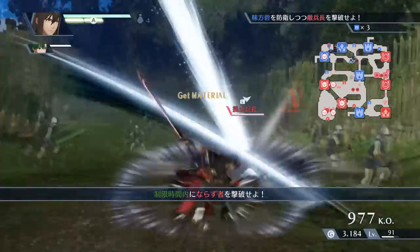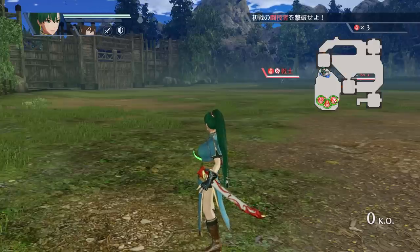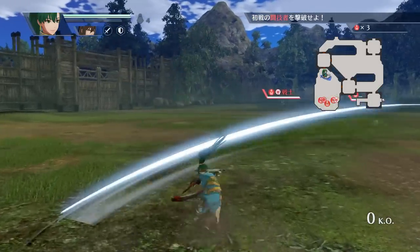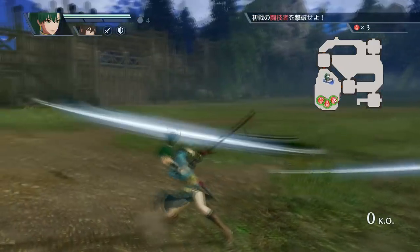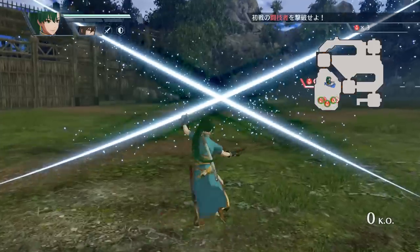Lyn and Navarre's standard attack string consists of seven strikes. In rapid succession, they will slash right, up and left, spin and slash forwards, step forward and slash upwards, jump and double slash back down, unleash a flurry of strikes to the right and left, and then finish with a very fast thrust and a final big X-slash.